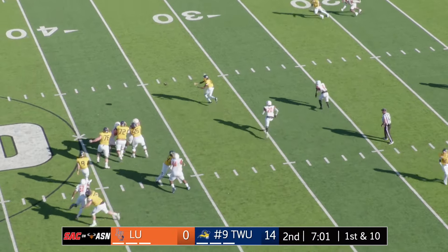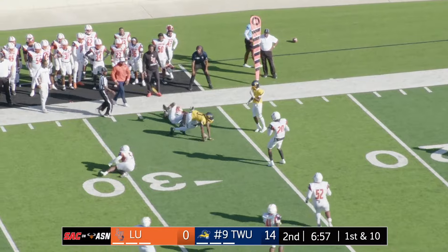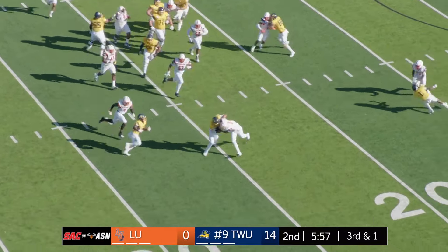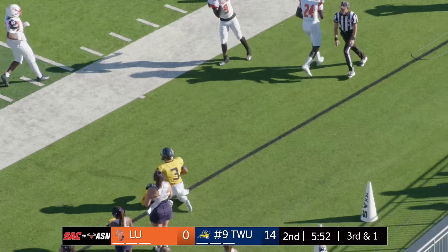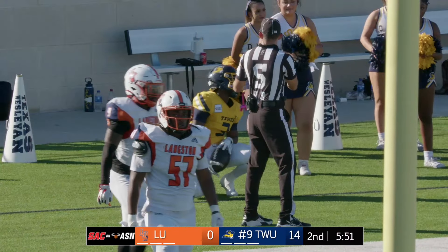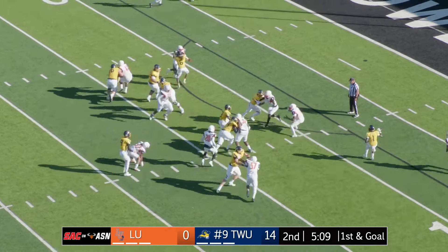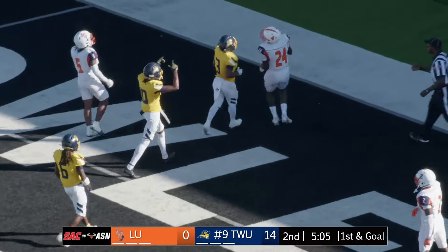Bob in motion. Francis looked that way but throws it complete at the 31 to Curtis. He gets cut down — the flag comes down at the 33 yard line. RPO with Francis tossing to Caesar, untouched at the 20, finally dragged down — was that a horse collar at the 10 yard line? I don't think so, but still. Back now — it's first and goal from the 15. Nearing 5:10 to play here in the first half.